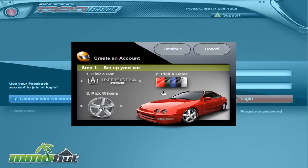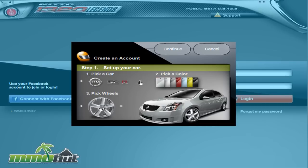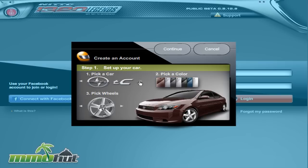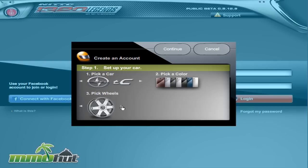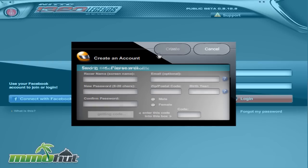So let's go ahead and create our character. This is a 2D racing game, also called Nitro Legends for short. Somebody actually asked me to do a video for it, so here we go. Pick my car — there's an Integra GSR, the Acura TC, and the Nissan SER. I think all of these are real cars. I'm going to make my car black. I think every car looks awesome in black. There are a few colors to choose from, and there are some wheels too — looks like there's only two right now. I'm sure I can customize more later on.